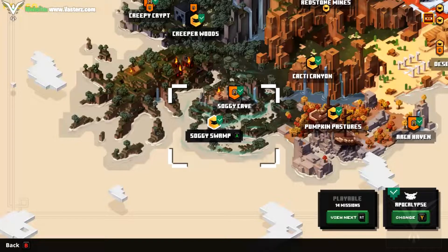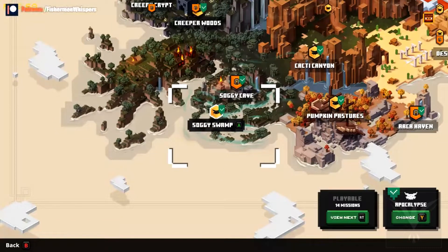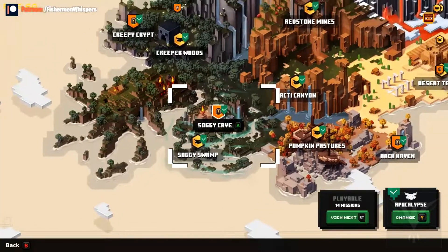There is actually a rare chance to find the special secret room that has the little scroll — a little piece of paperwork — to unlock Soggy Cave. Just keep playing Soggy Swamp and make sure you explore. Don't just go immediately to the boss; go around and explore the locations and you might find that certain room with the scroll, which will unlock Soggy Cave.